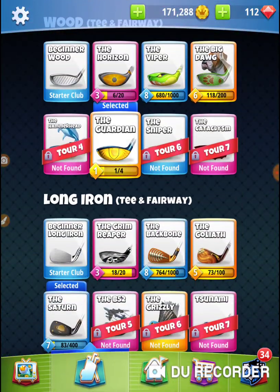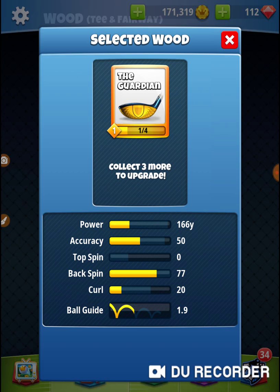I don't think a level 1 Guardian — how much backspin have I got? 77 versus 99, or 100. I think it's right at 100 when it gets maxed out. So we're 23 less than 100. Not sure if that's enough backspin to do the shot that I want, but I'm going to take my Guardian.